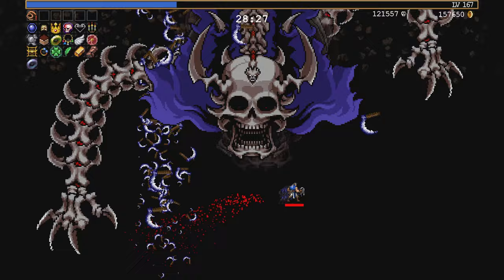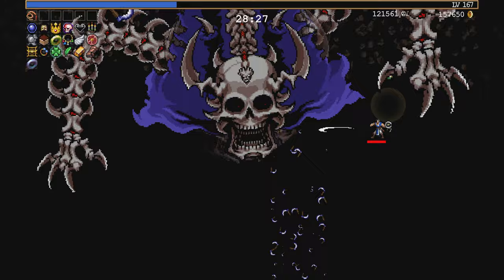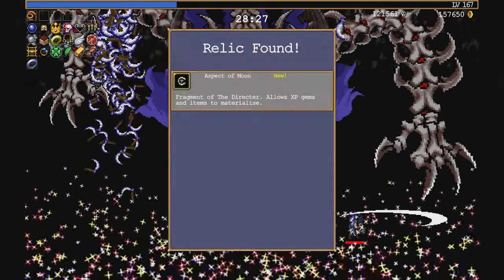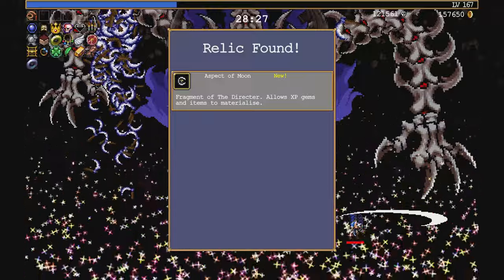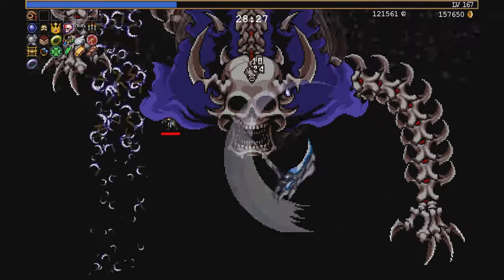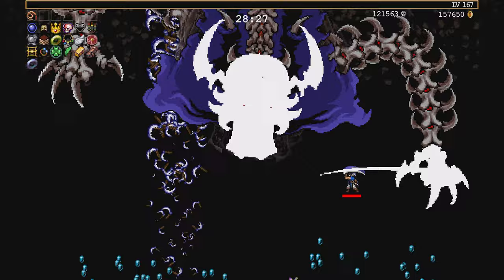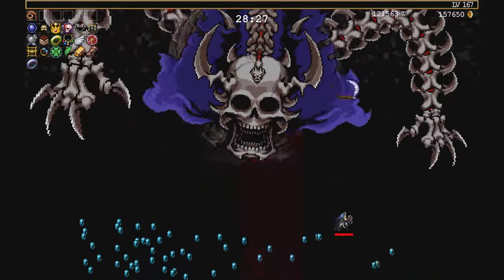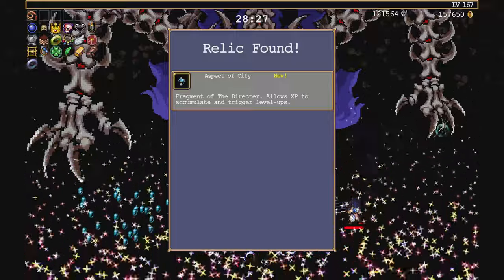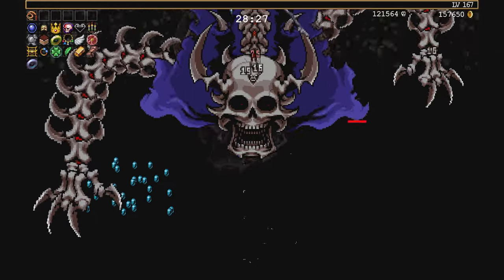Aspect of Volcano - Fragment of the Director allows you to have active and passive weapon slots. Hey, I can attack again with a weapon. Bet I didn't get Empty Tome - that would have been very helpful. Aspect of Moon - Fragment of the Director allows XP, gems, and items to materialize. Wait, there's gonna be enemies? Ooh, XP - I love XP. Aspect of City - Fragment of the Director allows XP to accumulate and trigger level-ups. Why couldn't you level up without the Aspect of the City? That's civilization for you.